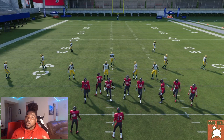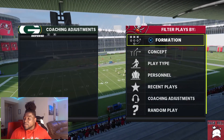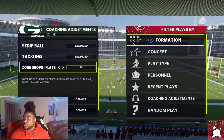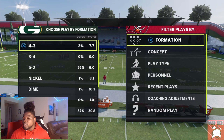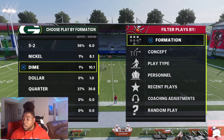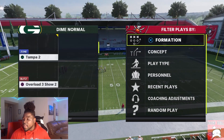Let me know if you guys like when I go into detail. What I want to do now is turn zone drops on. Let's say they put their zone drops at 20 yards — regardless, we're still going to have pretty much everything open.